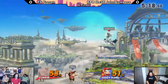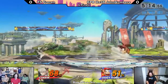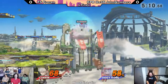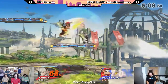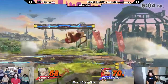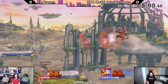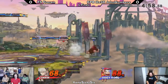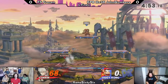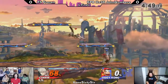Diddy Kong fair, not even grabbable by Corrin. He went for the shield grab and Diddy Kong's hurtbox was just too wonky. Diddy Kong's hurtbox is interesting — a lot of little animations where he'll sort of pancake down on the ground, landing with forward air or back air, just gets a little bit smaller. It's a tough character to fight. There's a reason he's top tier, but the side B takes it. We see Frozen using these tipper side Bs to his advantage.